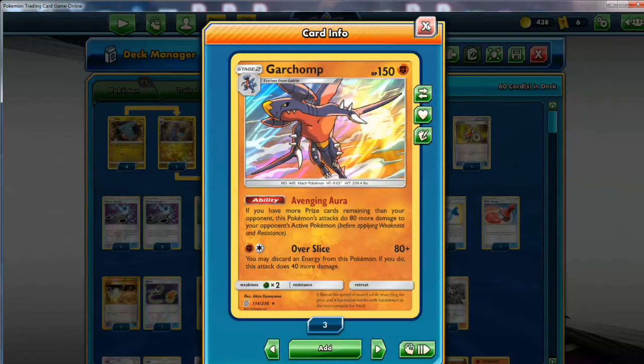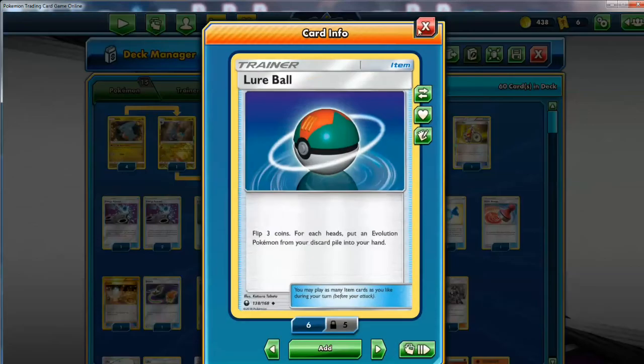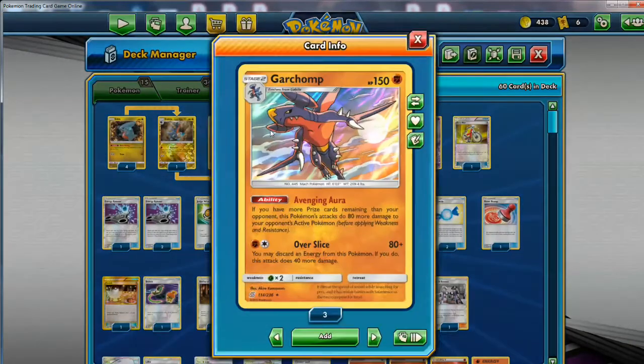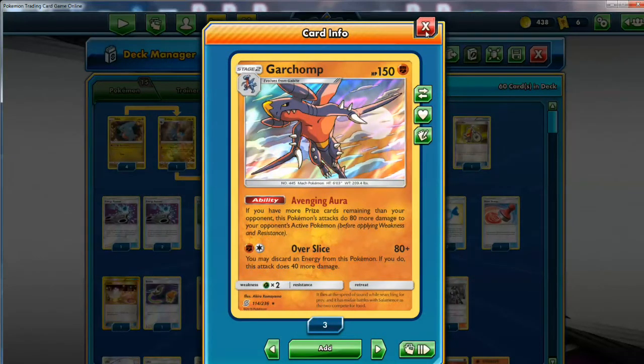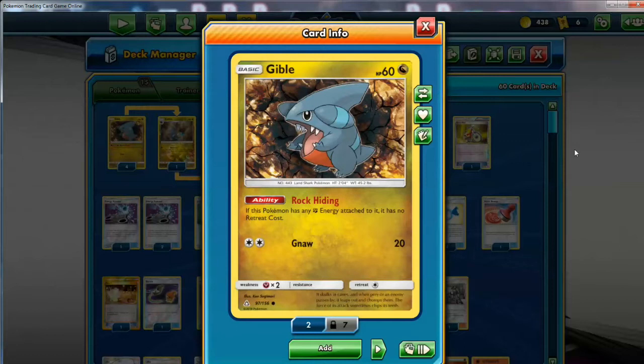This is the main Pokemon. I'm maxing it out at 4, because we don't have Rescue Stretcher. I do have the Lure Ball that we can use to recycle some of these guys. The basic Pokemon is going to be this Gible from Ultra Prism, and I chose this Dragon one not only because it can be easily searched with Mysterious Treasure, giving us the opportunity to get our basic really quickly. It's one of the things you've got to consider when building any deck in this format - can you search out your basic Pokemon really quickly? The only cards that are very effective are Cherish Ball for GX Pokemon, Mysterious Treasure for Dragon Pokemon, and Electromagnetic Radar for GX Lightning Pokemon.